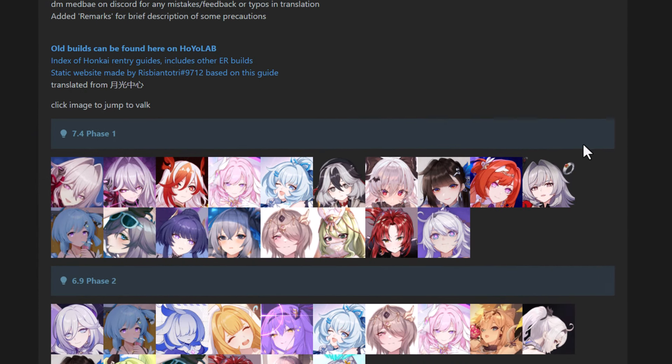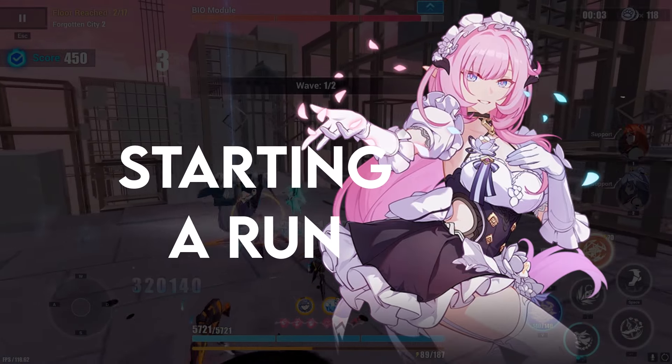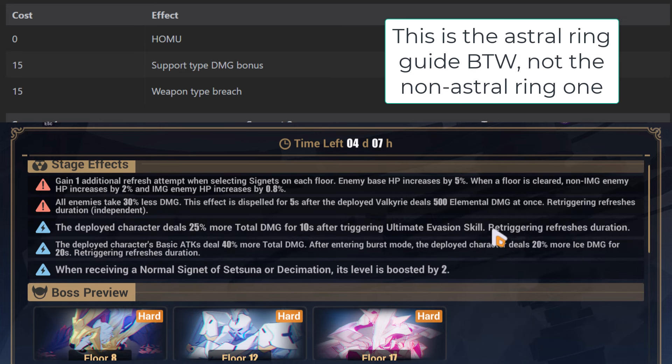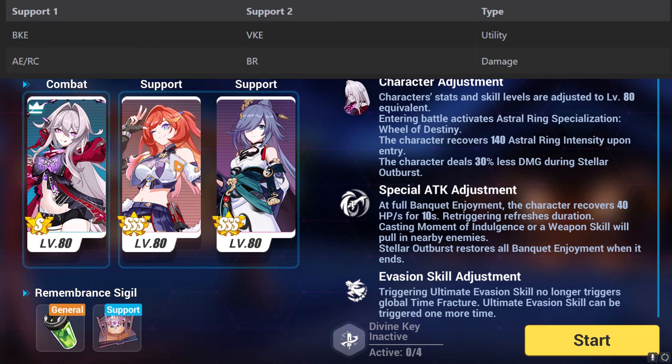There's a great website that gives build guides for every single Valkyrie. I'm going to try my best to explain everything. I'll use Stilema to show how I followed this guide. First, I'm going to copy the costs and effects by scrolling down and choosing the costs they told me to use. Next, I'm going to copy the supports that they chose.